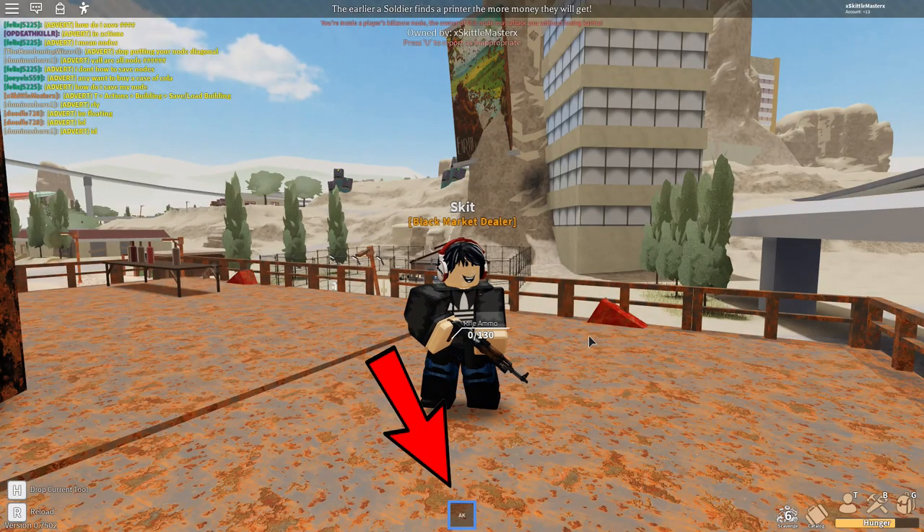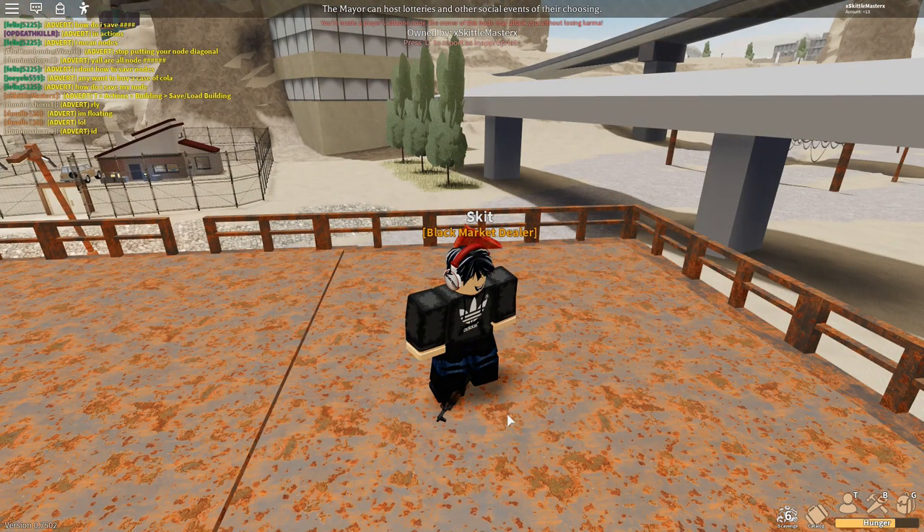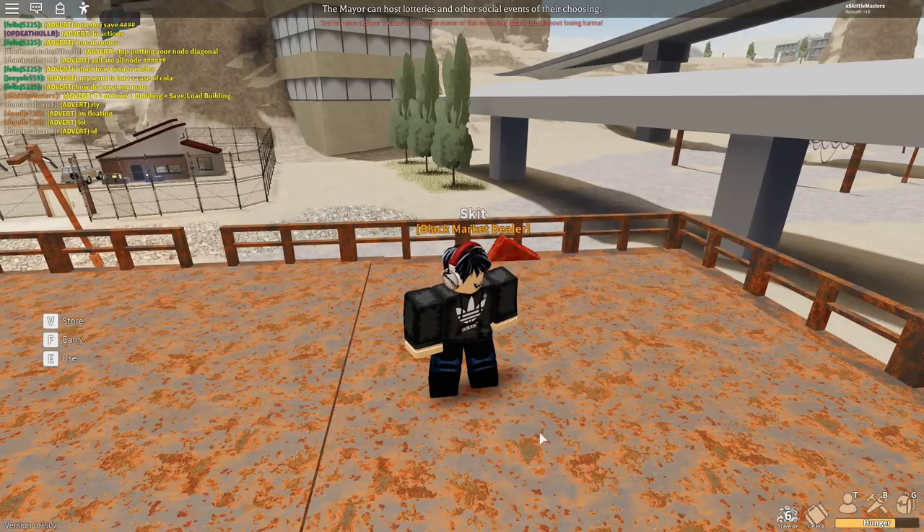Remember this, because if you don't, it will haunt you for the rest of your days. Your hotbar does not save when you die or leave the server. If you want to keep an item, put it in your inventory by dropping the item with H, then hitting V on it. You'll thank me later.